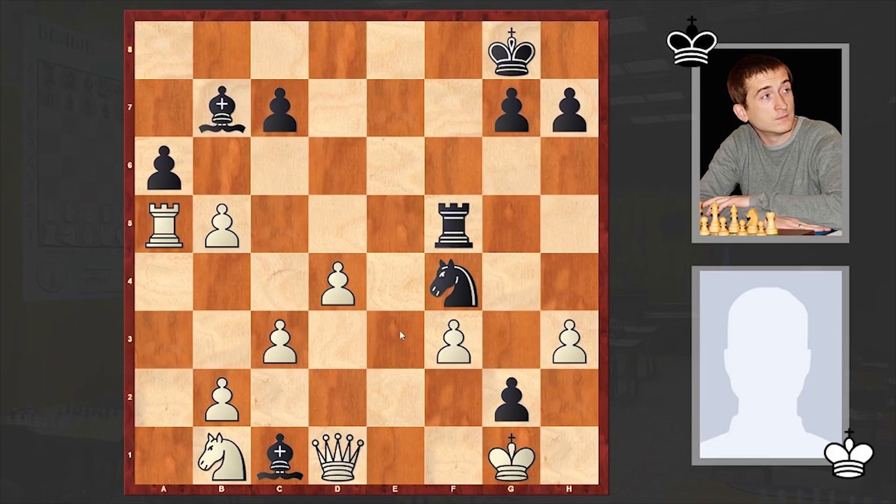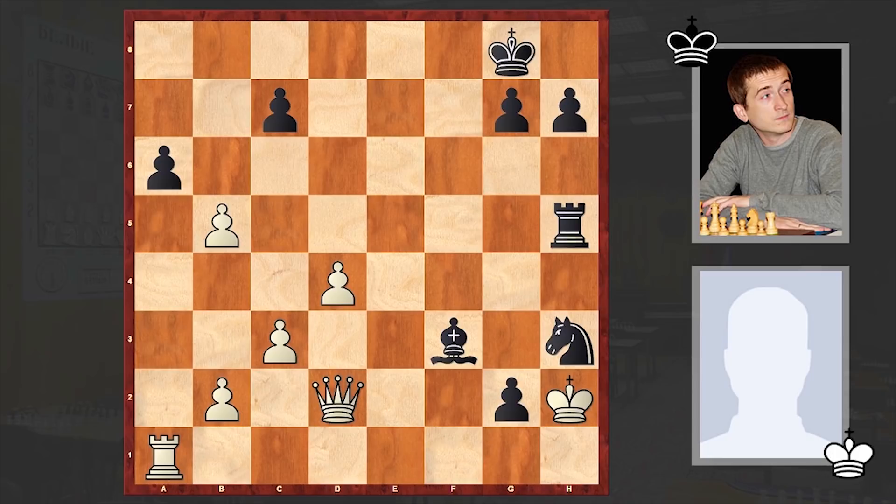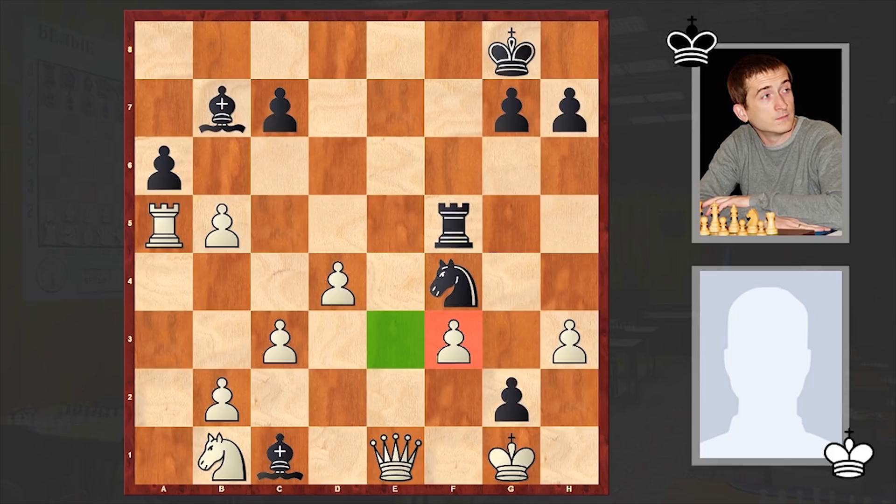Instead after Bxc1 we see rook takes a5. Now comes Nf4 with a threat of Be3 check. Qe1 — white covered the e3 square but left the pawn on f3 unprotected. At this point only Nd2 can allow white to prolong the resistance, but after Bxf3 black is still maintaining great attacking chances. Instead we see Qe1, after which white's position goes down quickly.